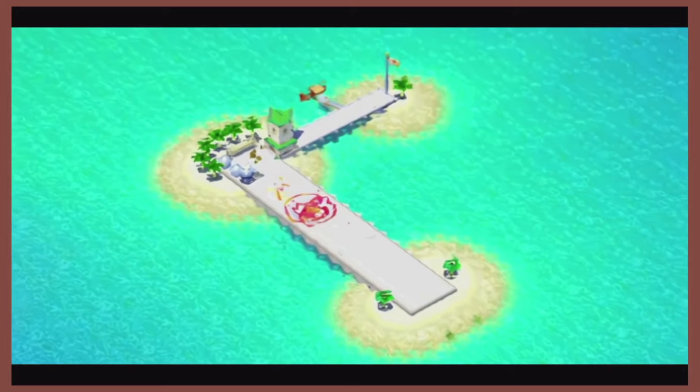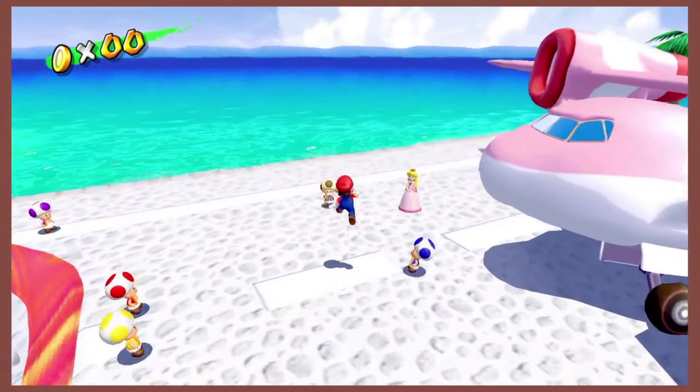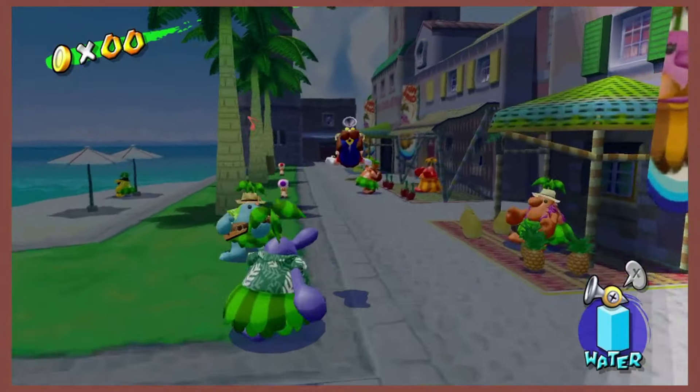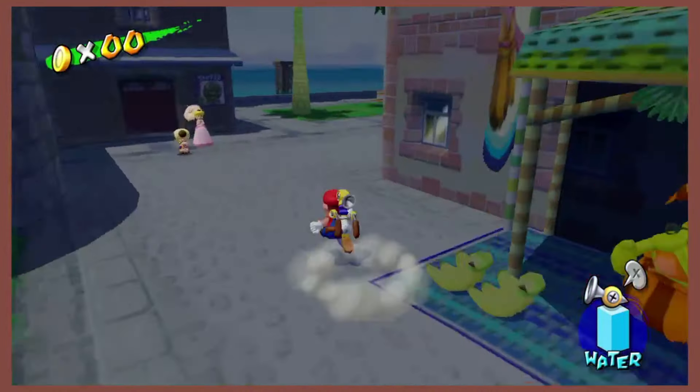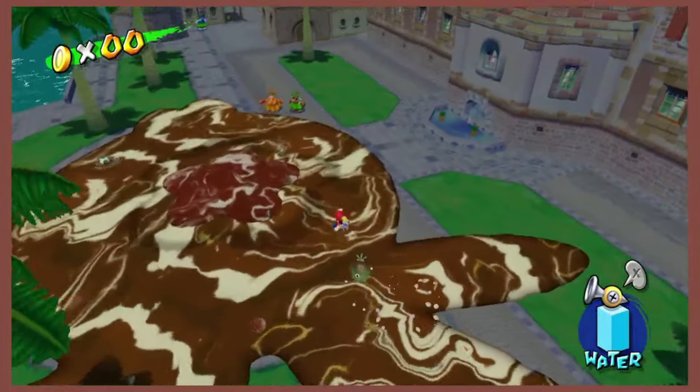Mario Sunshine. There's a few parts of things here on the airstrip we could call brown, like the spots on Toad's Wart's head or these boxes. But I know of something solidly brown just after the cutscenes right here. I'll just slide right on over and hop into the brown goop.